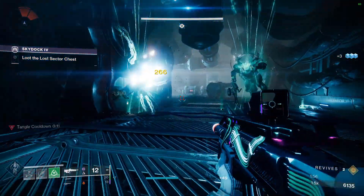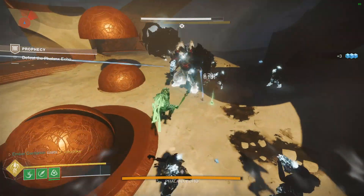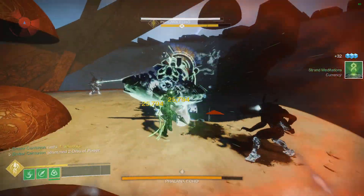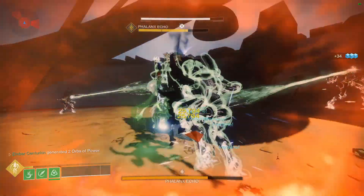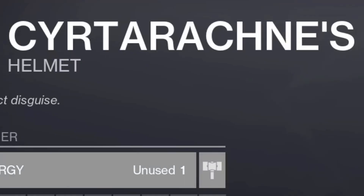There are also some Hunter builds circulating that use Starry Scales to buff up your super damage. While this can be useful for an easy one-phase on bosses, you get this bonus for around 15 seconds every few minutes, so I'm not the biggest fan.